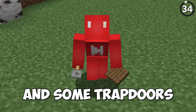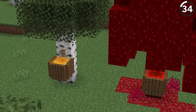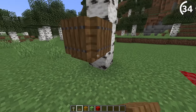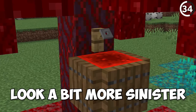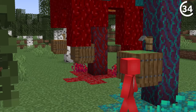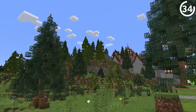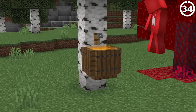With just a tripwire hook and some trapdoors, we can add a convincing tree tap to your trees. From that point, it's up to you to choose what kind of sap you're collecting — whether that's using a honey block next to a birch tree for tree sap, or a redstone block with a crimson tree to look a bit more sinister. For such a simple idea to pull off, this is really creative and won't take up much space.